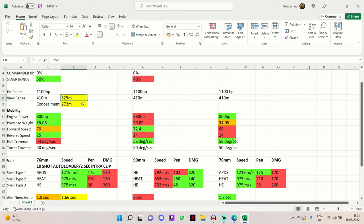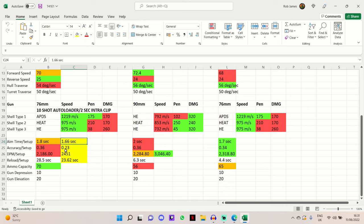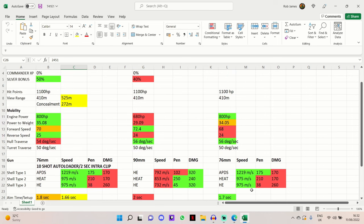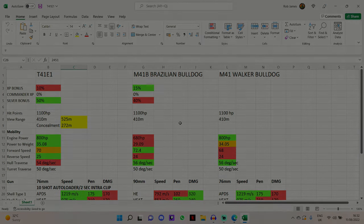With my setup, view range shot up to 525 meters - very healthy for a tier 8 light tank. Still concealment is 272 meters which isn't great but is manageable and workable. Aim time is down to 1.66 seconds, accuracy is now 0.23 which is a fantastic improvement on the base 0.36, and DPM has gone up to 2,451 meaning the reload for the 10-shot magazine is 23.62 seconds.